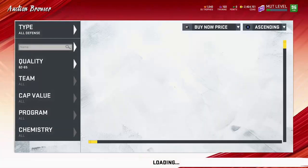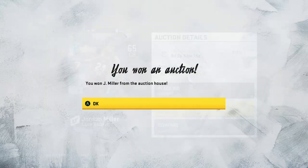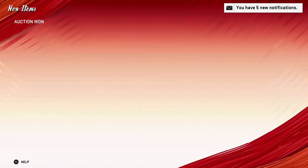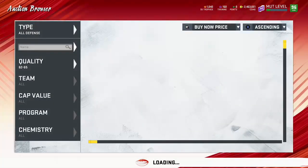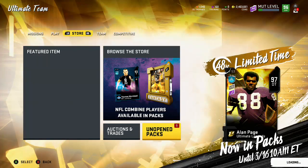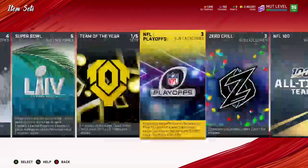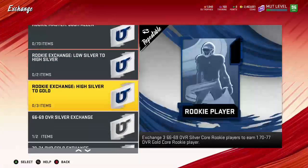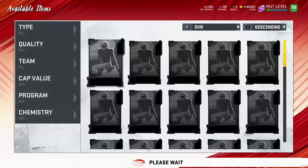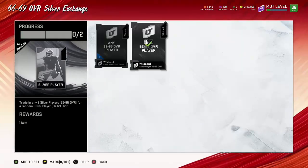We're gonna buy up this other 500-coin card and then see if we have some silvers to put into the exchange set, then go rip these packs and hopefully get some good power-ups. This is also something really good you can do when EA drops new power-ups - if they don't give you souls for them. Sometimes lately when they drop new power-ups they drop souls for everybody, but if they don't, and certain ones get expensive, this is a good way to do it. Have these saved up when power-ups are coming out.